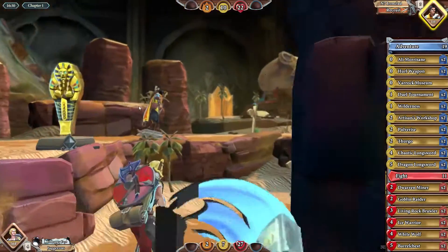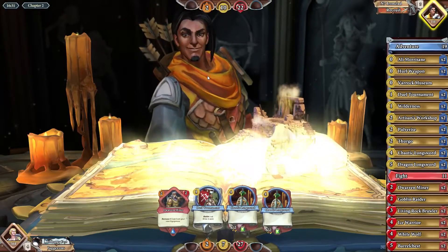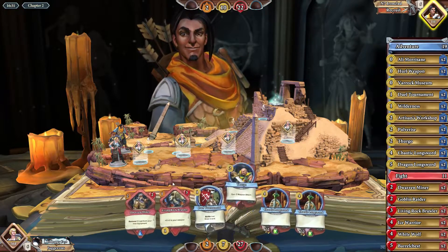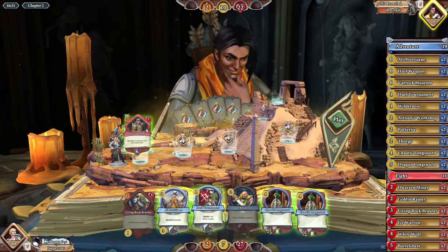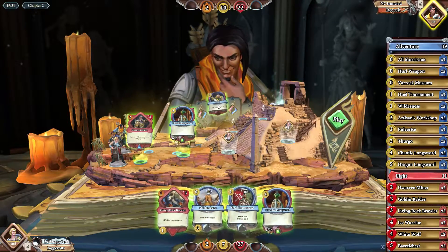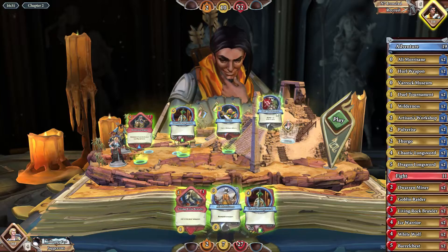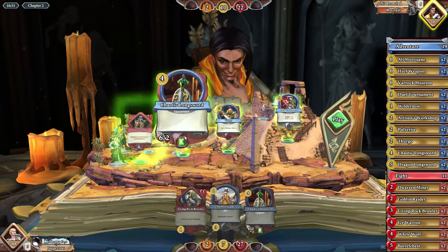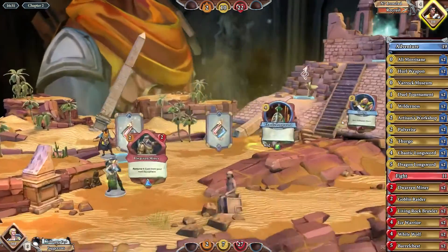We've got the weapon equipped — the 1-4 — and we're going to hurl it at him for 8 damage. He's been gaining a lot of gold; he played Pyramid Plunder which gives us both gold, and he played Ali Morissane. We'll see what we draw before deciding, but the plan is Dwarven Miner into Chaotic Longsword into Duel. We'll buff our weapon damage first and then duel, so we'll have a 9-2 when we hit him. The downside is the duel removes a durability, which we have to be aware of, but it's a worthwhile sacrifice.